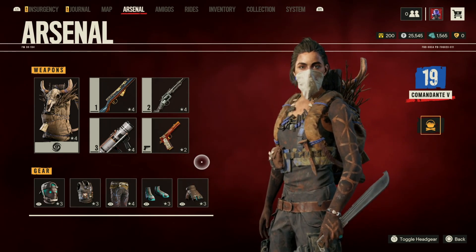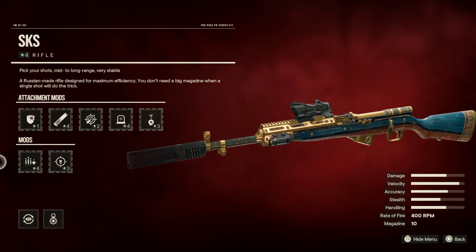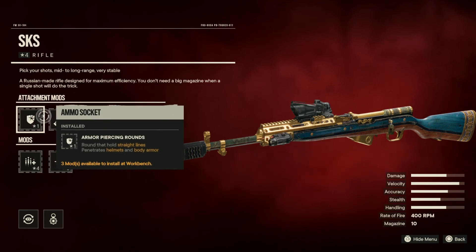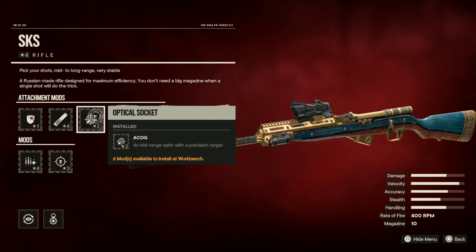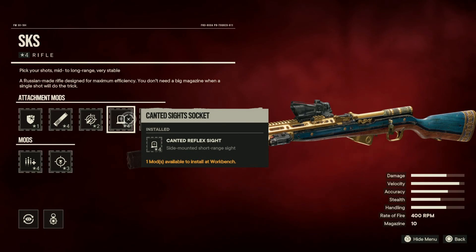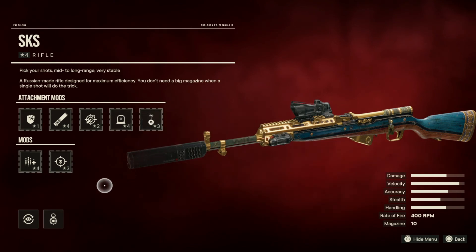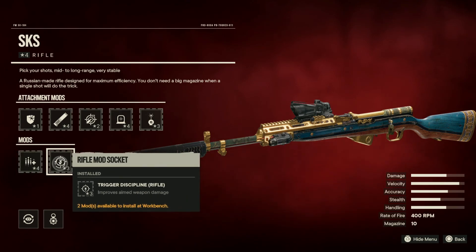Now we can start off with the weapons for the build. For our first weapon, we're using the SKS rifle. This is the best rifle in the game when it comes to one-shot rifles that shoot single fire. We are using Armor-Piercing Rounds so we can easily headshot enemies with helmets. We're also using the Large Rectangular Suppressor, the ACOG, and the Cannon Sight so we can shoot up closer targets, plus the three-star laser pointer. For the mods I'm using Vampiric Triada, which has a chance of healing on dealing damage, and Trigger Discipline, which improves aim weapon damage.